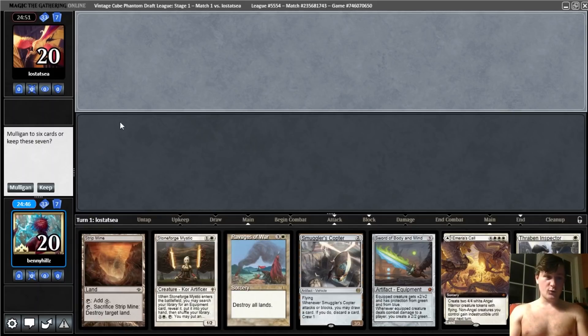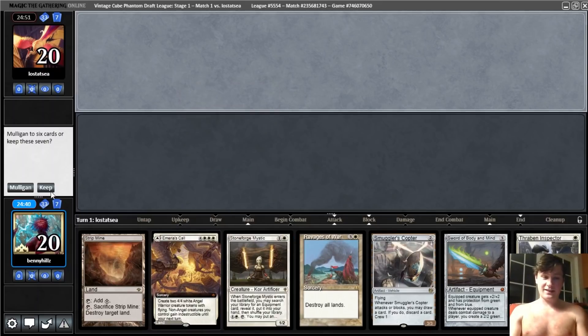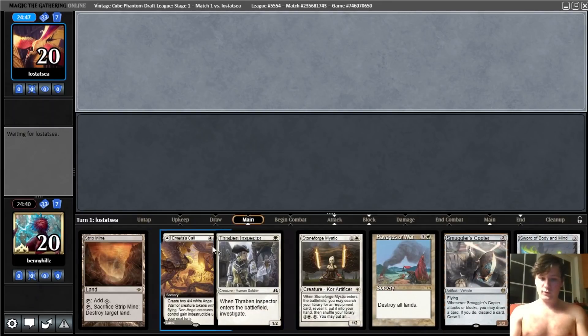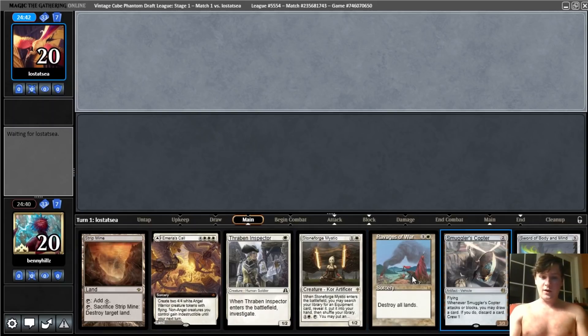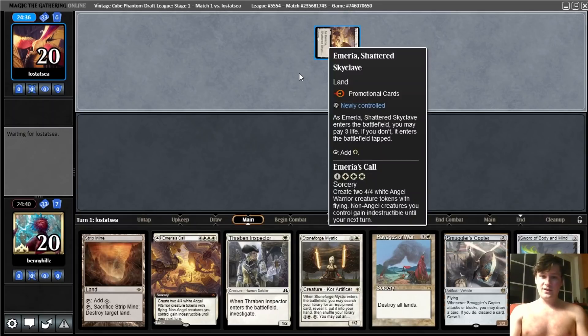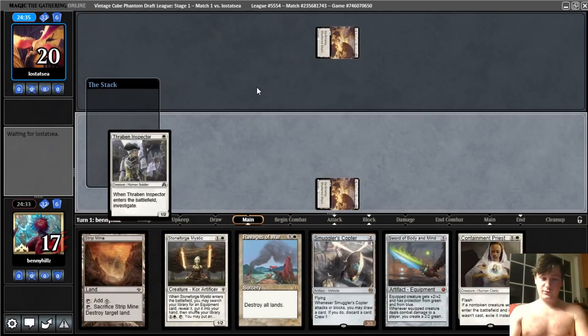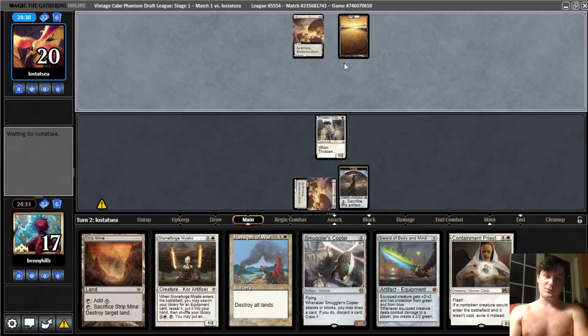Here we are for round one against Lost at Sea. This hand looked bad at first because of the Amir's Call not looking like a land, but it is a land, so it's a great hand. We can go Inspector into Copter or Stoneforge. Don't really like having Ravages and Stripmine on the draw — the mana denial thing is more of an on-the-play thing — but in a worst-case scenario, we can always just loot it away. They have an Amir's of their own, but ours is coming in untapped.